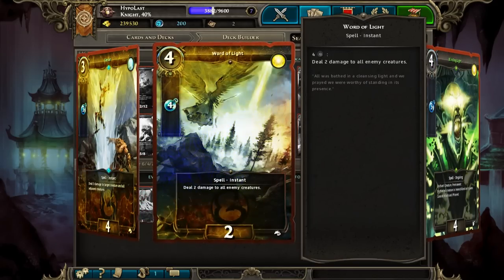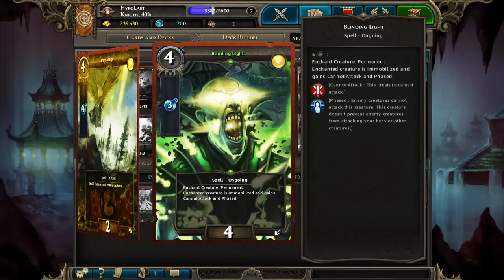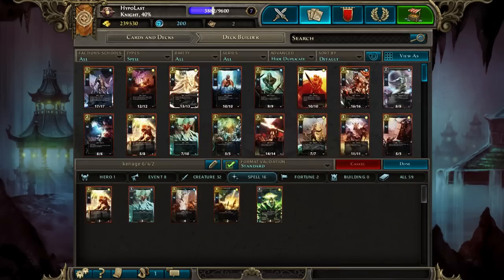Word of Light is just to clean up anything that's surviving, and Blinding Light is for the big stuff — this is the main reason we're in Light other than Anael. We're playing 4 Blinding Lights and this card is fantastic; it's saved me so many times. Blinding Light just phases the enemy and makes them unable to attack — for all intents and purposes they're not there. But your opponent also can't use that cell on the board, so you can actually use this to clog up their board with useless monsters, which is really powerful, especially if you have good control over the row.